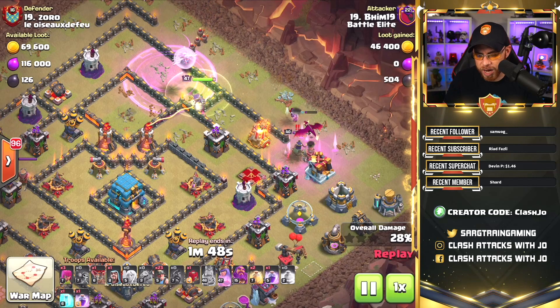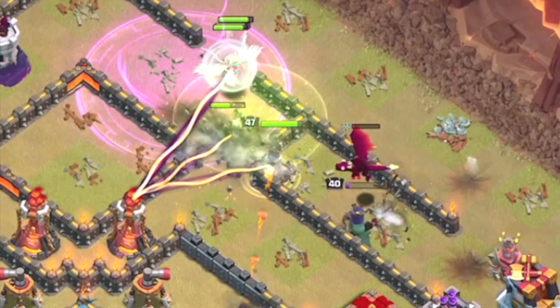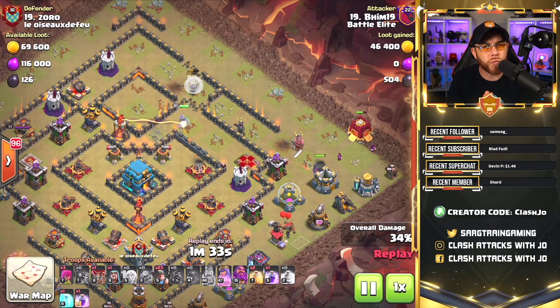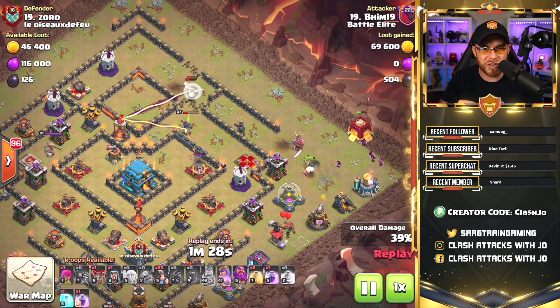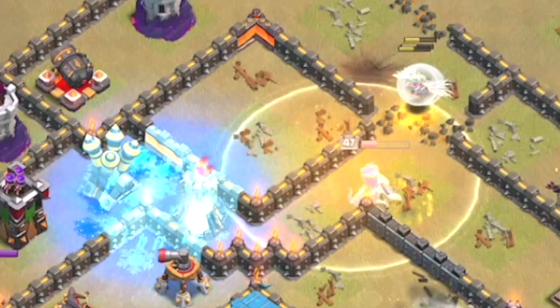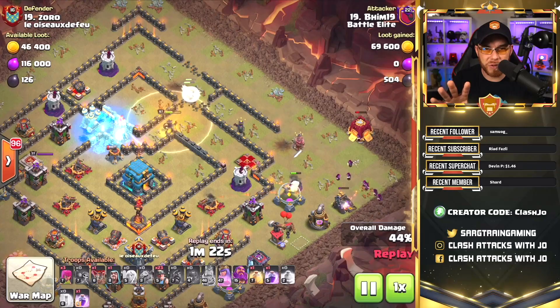The queen takes a jump spell and works her way into an air defense, then into a hidden tesla, finding a couple of seeking air mines and losing some healers along the way. Wall breakers come in to start opening up some compartments. The king was unsuccessful at getting rid of the archer queen, but the queen will clean up the dragon and get rid of that enemy queen in the process. There's going to be a little bit of a mistake here with a heal spell — it was probably supposed to be a rage spell instead — but he's going to rebound regardless. We've got the siege barracks on the far right side clearing out buildings and funneling for the miners.